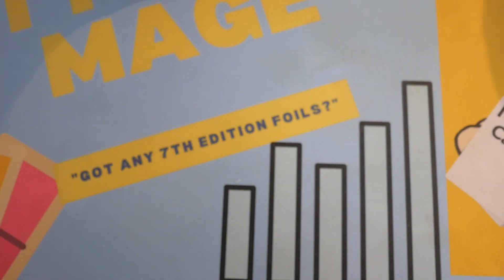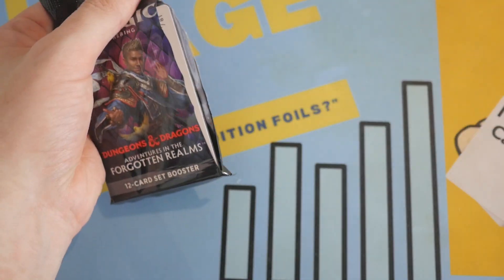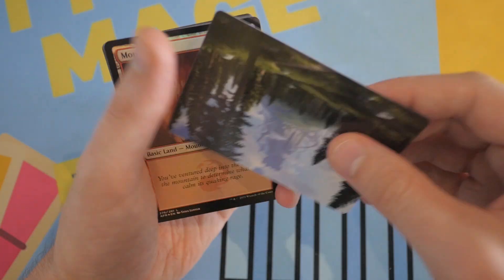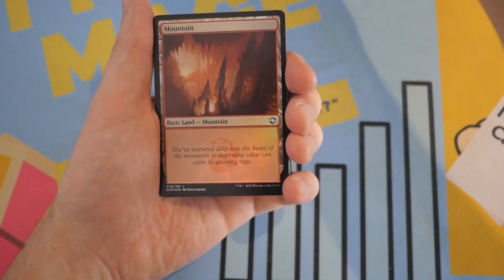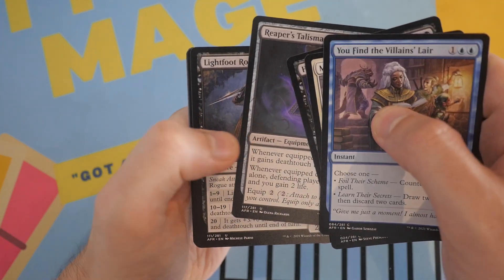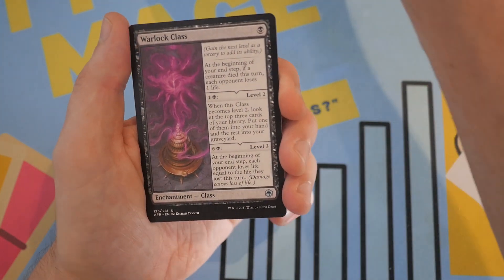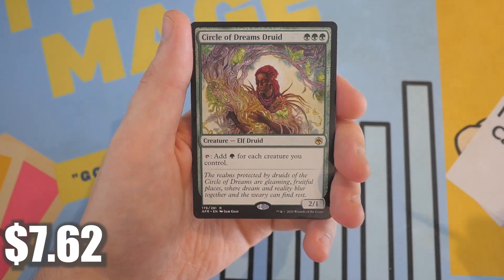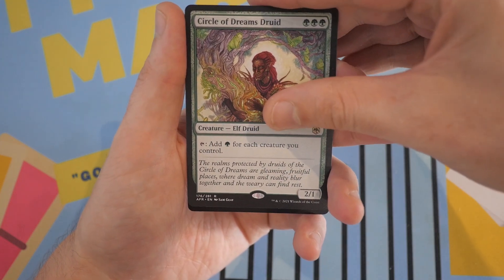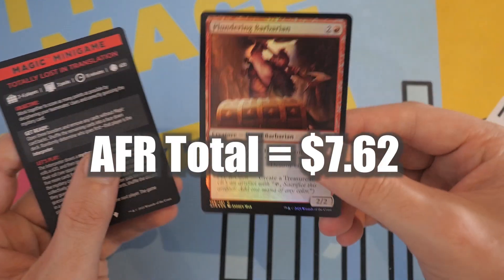That means there is one last pack to go. Unfortunately, it is Adventures in the Forgotten Realms. I personally do not like this set, but if it does me well with this pack, maybe I'll change my tune. We don't have a list card in this one. We have a Forest — beautiful artwork — and a nice art card. We got a Foil Mountain, a Pixie Guide. There's no commons really worth much. Reaper's Talisman, Lightfoot Rogue, Trickster's Talisman, and we have a Rime Shield Frost Giant with a Warlock Class. Our rare in the pack is Circle of Dreams Druid — actually one of the better rares in the set, about $5 right now. That's a pretty decent pull. Our next card is a Foil Common: Plundering Barbarian. And we didn't get any list cards.